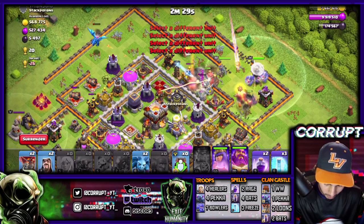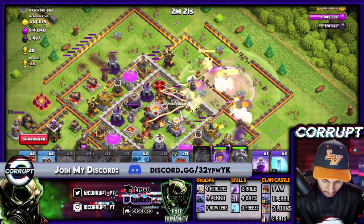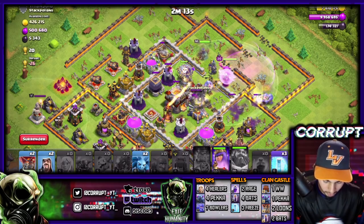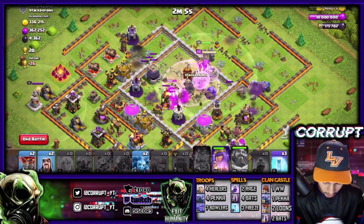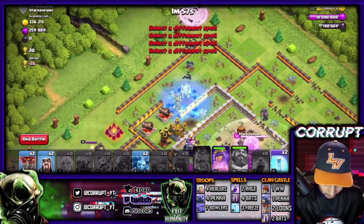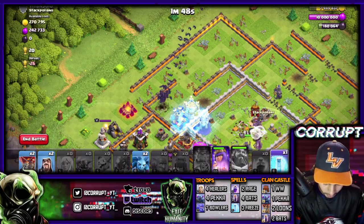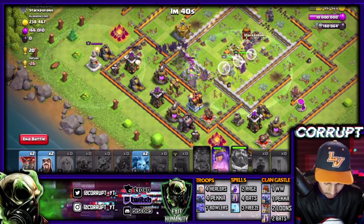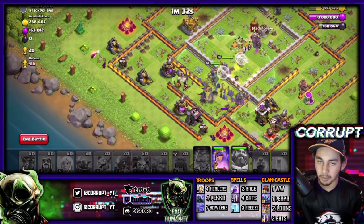It looks really good right now, so I'm going to rage everything up - they're going through the base really nicely. I'm going to pop the Warden ability here to make sure everything's getting through. Looks pretty good, I'm going to rage up into here. I just want to see where to drop in - I think we'll drop them here to make sure they're going over to this Wizard Tower. I'm going to freeze that up, drop one other freeze right there, and drop another one just in case some of them split.